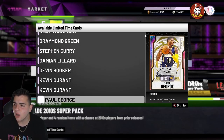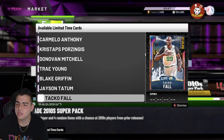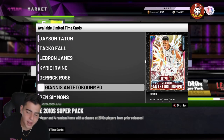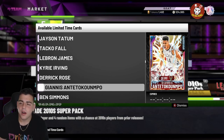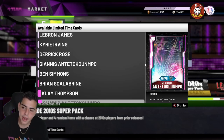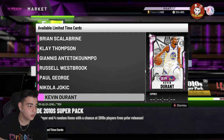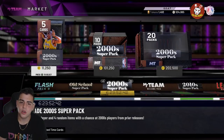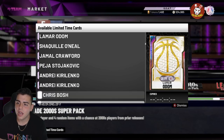We got goats in packs, out-of-position cards in packs, every single galaxy opal is in packs — you know what that means, we're gonna see a market crash. It is time to snipe. The pink diamond filter should be going crazy; you should probably go on a pink diamond flash filter to make a lot of MT. This is most likely going to be the most popped pack.